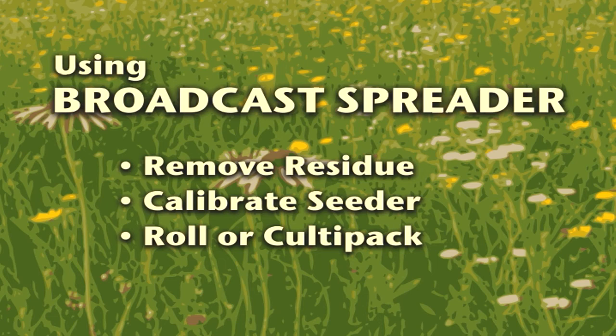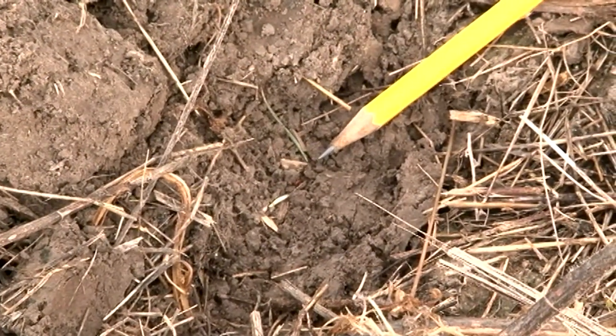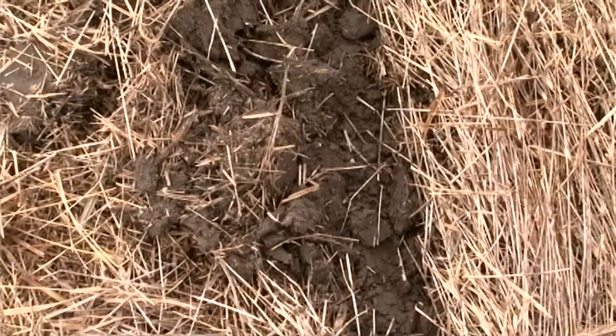Calibrate the seeder before using and roll or cultipack after seeding. Native grass seeds are extremely small; therefore most seeds are planted no deeper than one-eighth to one-fourth inch deep. When properly planted you will see some of the seed lying on top of the ground. This is normal — the seed can still germinate and grow. Drilling native grass seed deeper than one-fourth inch will increase the likelihood of failure.